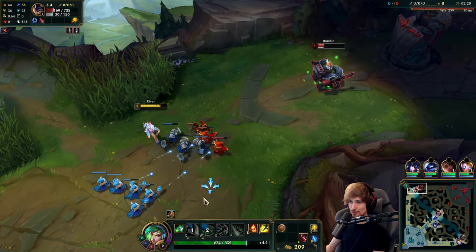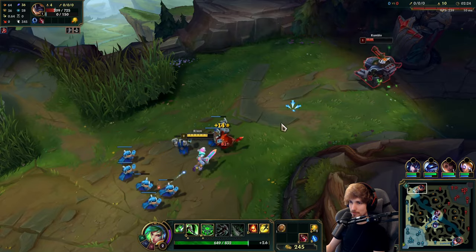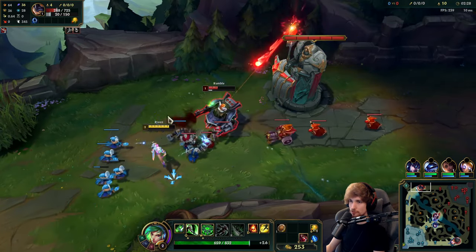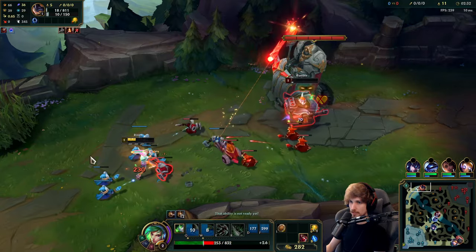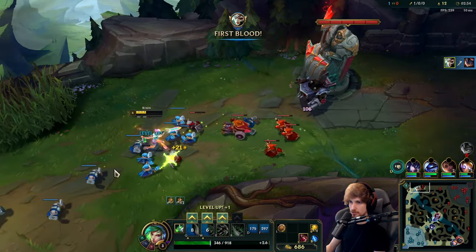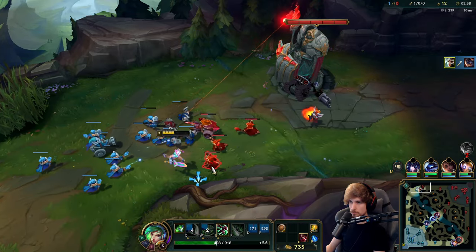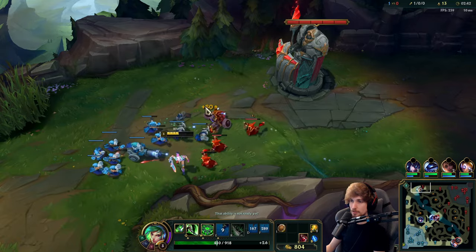That Rumble skin makes it really easy for me to not misclick at all. That skin looks so unbelievably big. I think I could probably dive him early. It's a big mistake to have a Rumble going for E early game. My R attack got cancelled like twice — nearly missed a kill because the wave was blocking me from getting to him.